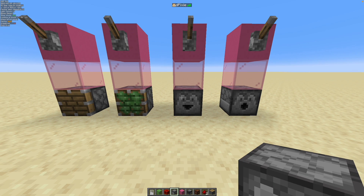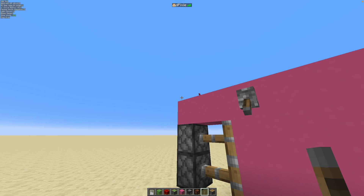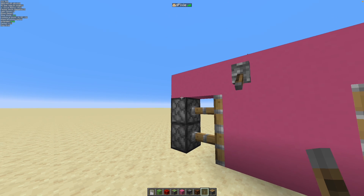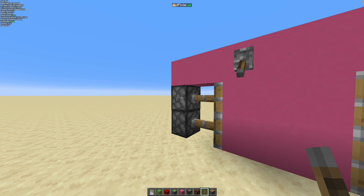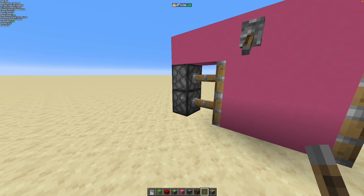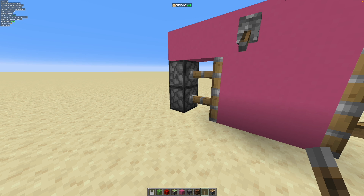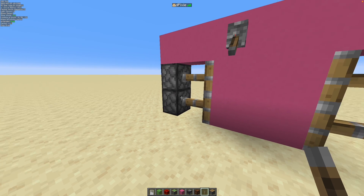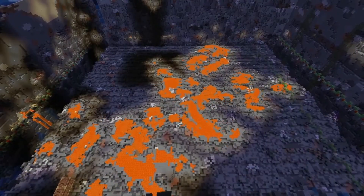But it can also be very useful for things like piston doors. This only works because of quasi-connectivity — you're powering this block, and this block is then considered powered. It extends because the redstone dust's activation range is two blocks below it and includes this block. Since this block is updated, this one is also updated. And since this is powered, this is considered powered — so that's strongly powered, and this is weakly powered, and by QC, this is also powered.